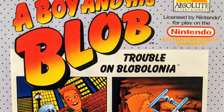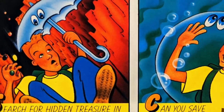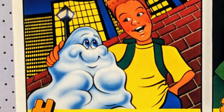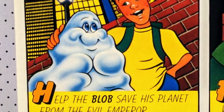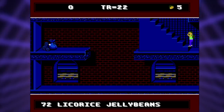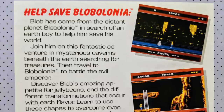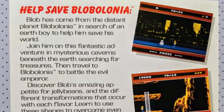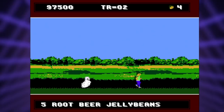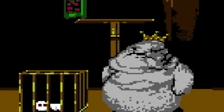A Boy and His Blob: Trouble on Blobolonia is definitely not your traditional NES adventure. You take control of a kid whose actual character name is Boy, who comes to the aid of his shape-shifting sidekick named Blobbert to help him save his home planet Blobolonia. The game starts out on Earth in the ever so advanced 21st century, and the manual tells you it's now commonplace for kids to have a buddy from outer space. The duo makes it their mission to save Blobbert's planet from the evil Emperor Blob. The Emperor is cruel to his people and forces everyone to eat marshmallows and chocolate — but this guy doesn't really sound that bad.